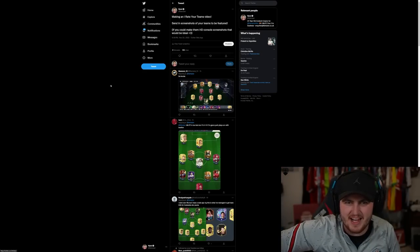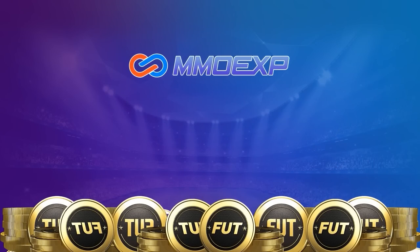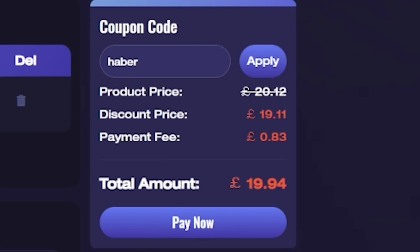I Rate Your Teams is finally back! For cheap, fast and reliable FUT coins, check out MMOEXP. There is a link down below and use the code HABER to get yourself 5% off all of your orders.